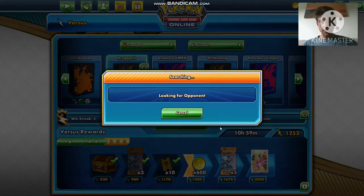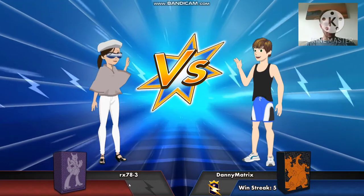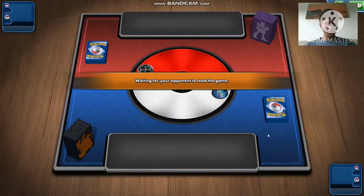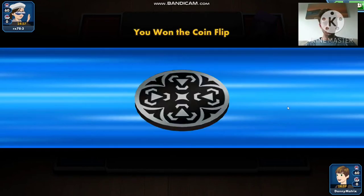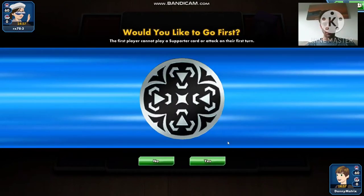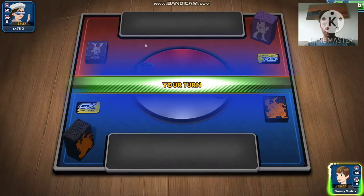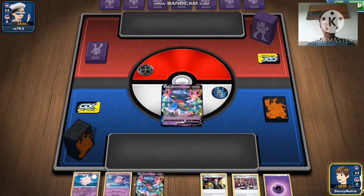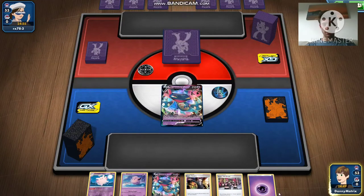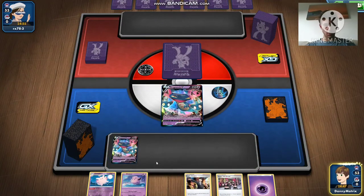Mainly playing this now just for the daily to get 750 damage out. Playing against rx783 — metal, don't like the look of that. Won the coin flip, definitely going to go first on this one. Got the Mega Mewtwo... I've got double Dragapult start and the full Clefairy line but no search or draw cards, which I don't like.